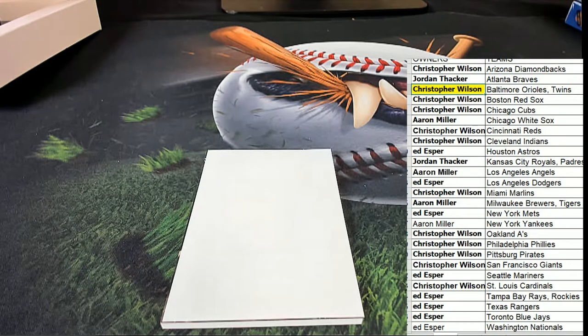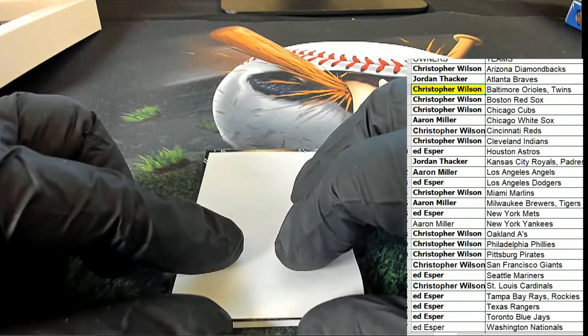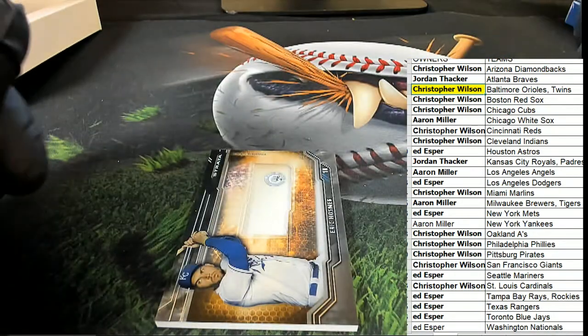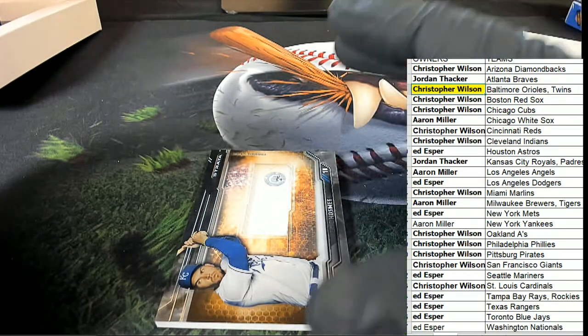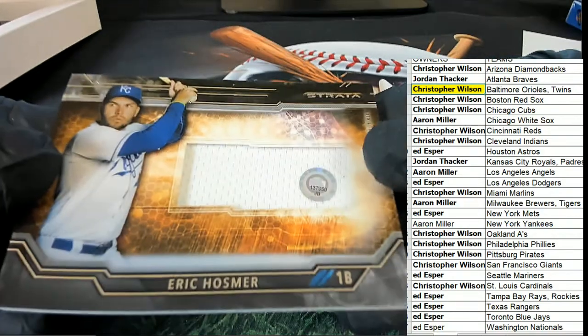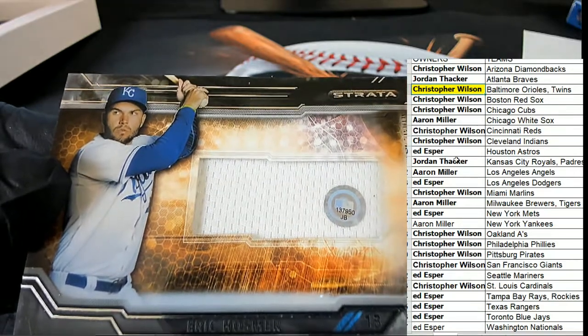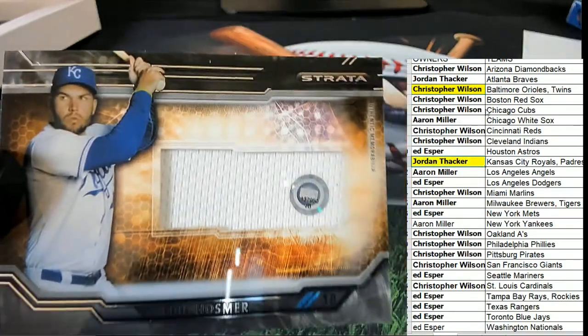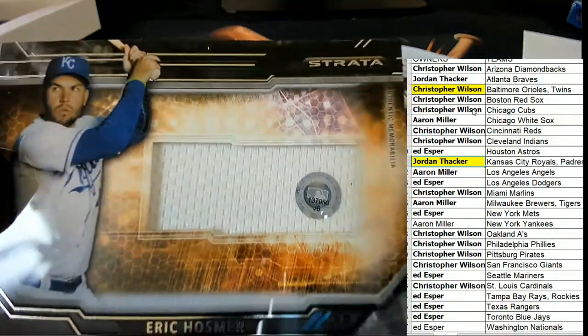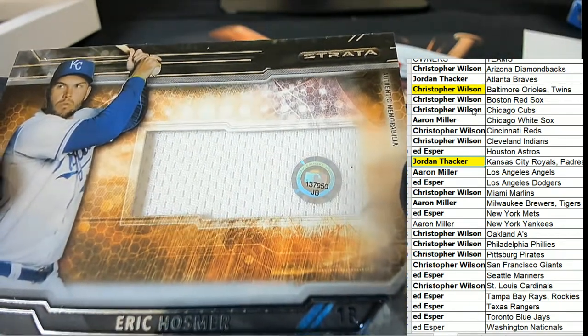The next hit in Strata Baseball. We had a nice Byron Buxton rookie numbered to 50 — now what? Kansas City Royals for Jordan. Congrats Jordan, pulling down this hit. It's authentic memorabilia — it's game worn. In Strata, you can actually track which game it was worn in by looking at that code. You'll see which game he wore that jersey.